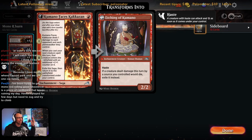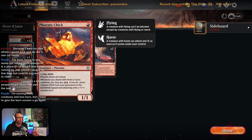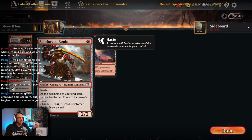Phoenix Chick has been really solid. I've never actually bought it back from the graveyard, but being able to go turn one Kumano into turn two Phoenix Chick, get a counter, and just start chipping in — people just don't want to kill it because they think you're going to bring it back. Play With Fire is fantastic; we want burn in the main deck that can go to the face.